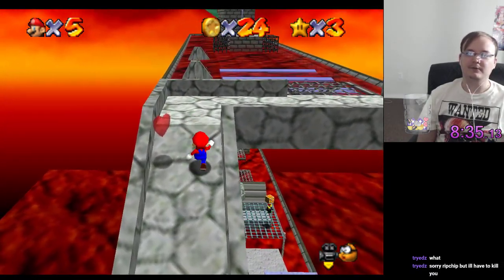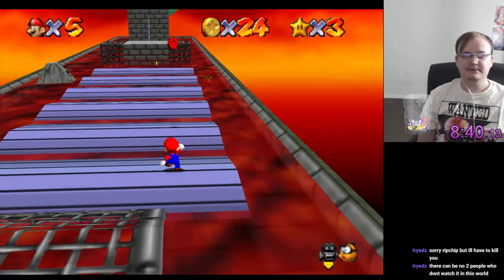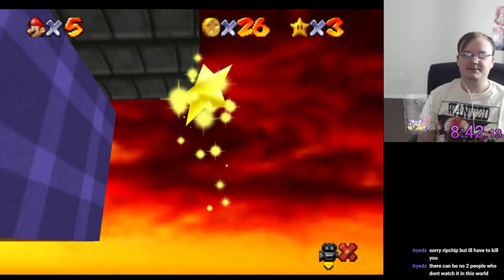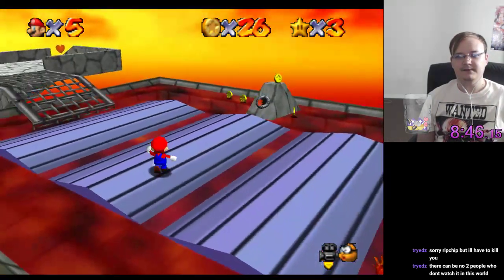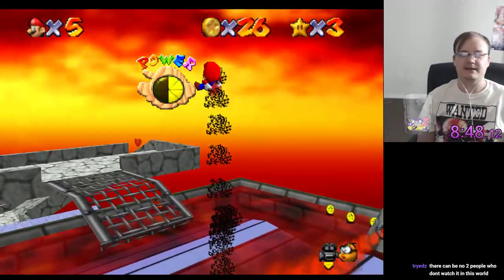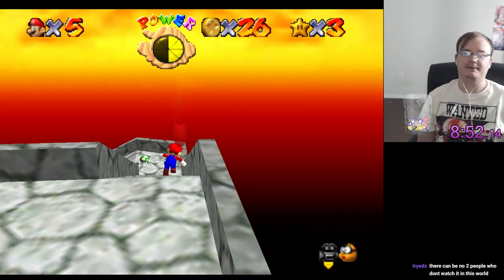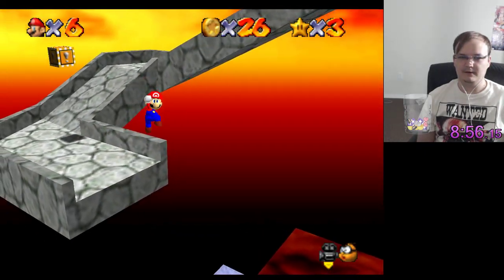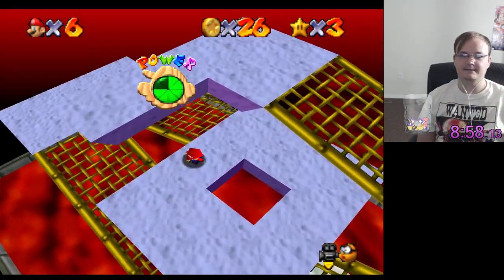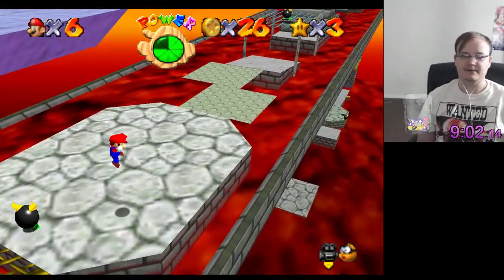It is kind of cool to do this because despite it being kind of meme-y and not logical, it really takes some knowledge of the game to figure out where stuff can be and how to come up with strats that don't end up killing Mario. For example, here I have to go all the way back down and not die, which is already proving to be harder than I thought.